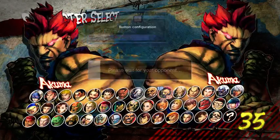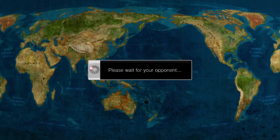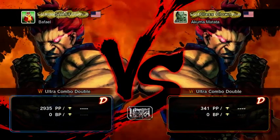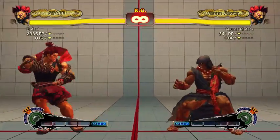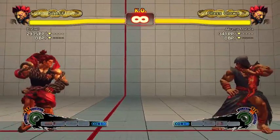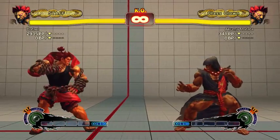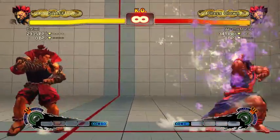Pick ultra combo double, by the way, if you didn't already. It doesn't matter that much because Akuma has no way of landing his ultras, but it's good to practice what's there for both ultras. So we're going to do this like a tutorial — we're going to start from the absolute bottom and assume that the person watching knows absolutely nothing, so bear with me.